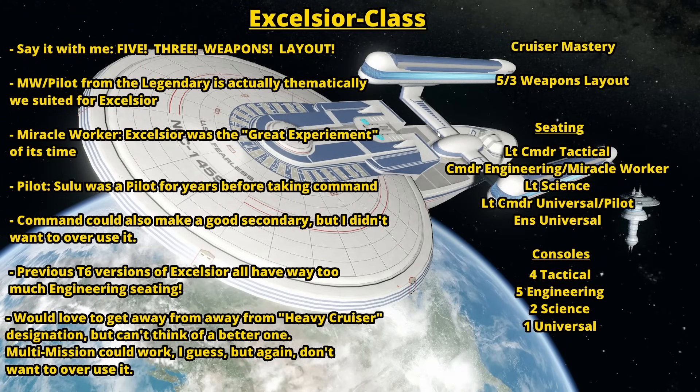Excelsior Class. I'm sure this one's going to be a big one for a lot of you, because the Excelsior Class is very popular and we still don't have a decent T6 version in Star Trek Online. The big change I would make is give it a 5-3 weapons layout. 4-4 has so little place in the modern state of the game — just stop bothering with it. Just give it a 5-3. That's all it needs. If you want people to like the ship, give it a 5-3.